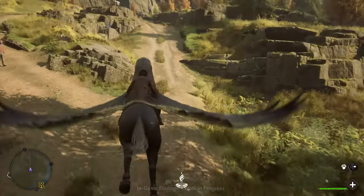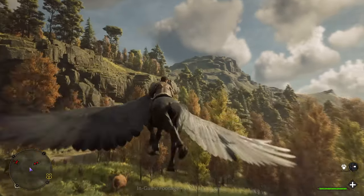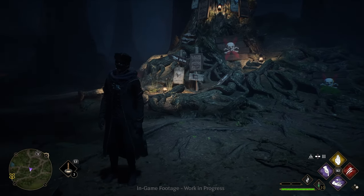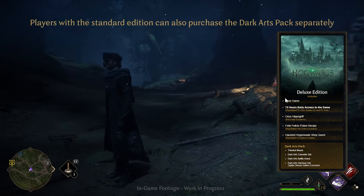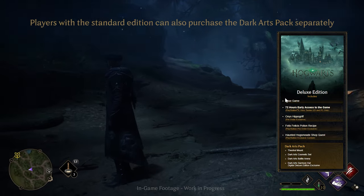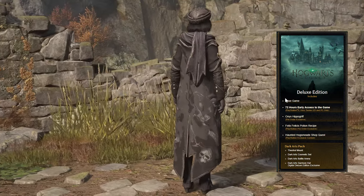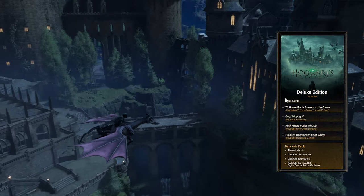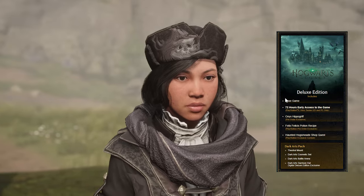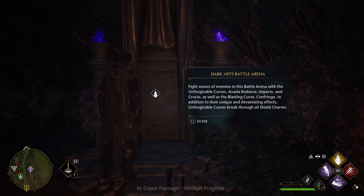The second edition is the Deluxe Edition. With this edition you get 72 hours of early access to the game before general release on February 10th. The Deluxe Edition also comes with a Dark Arts Pack, which includes four items: the Thestral mount, the Dark Arts cosmetic pack, the Dark Arts Garrison Hat exclusive to the digital deluxe edition, and access to the Dark Arts Battle Arena.